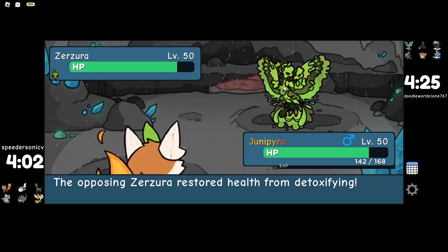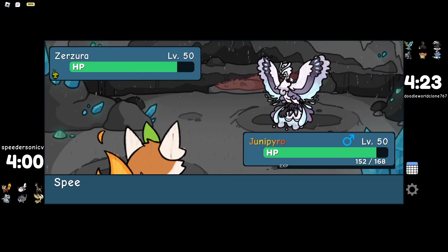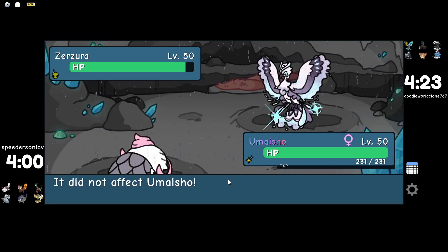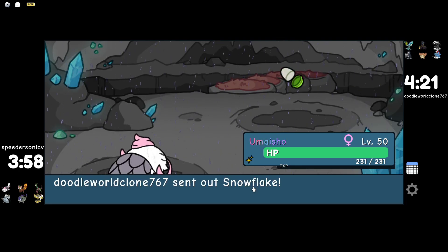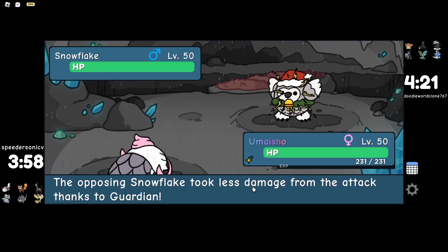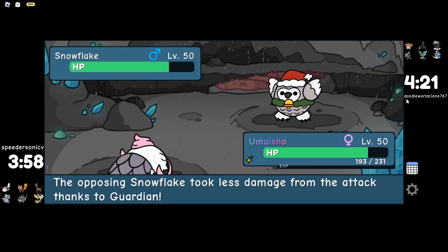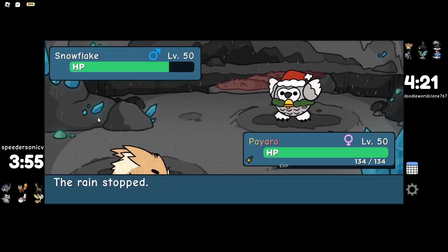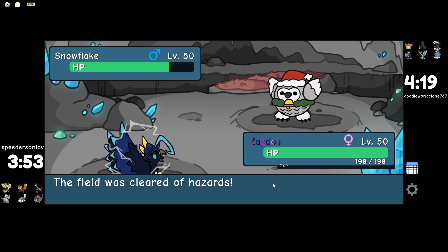I think I definitely go Umayisho — Umayisho is really good into Zerzera. I also have Volt Tattoo which is really good into this, but the Rain is up so I definitely want to go Umayisho. Umayisho I like on Rain because it's able to stop other things that want to abuse Rain. If I get into an unfortunate situation where I can't abuse Rain but they can, I can go into Umayisho. The only scenario where that doesn't work out is if you're fighting a Jiracera or Gomut. Let's hit and run. They go into Shifting Winds — gets rid of my Pylons, but that's okay because I can go straight back.